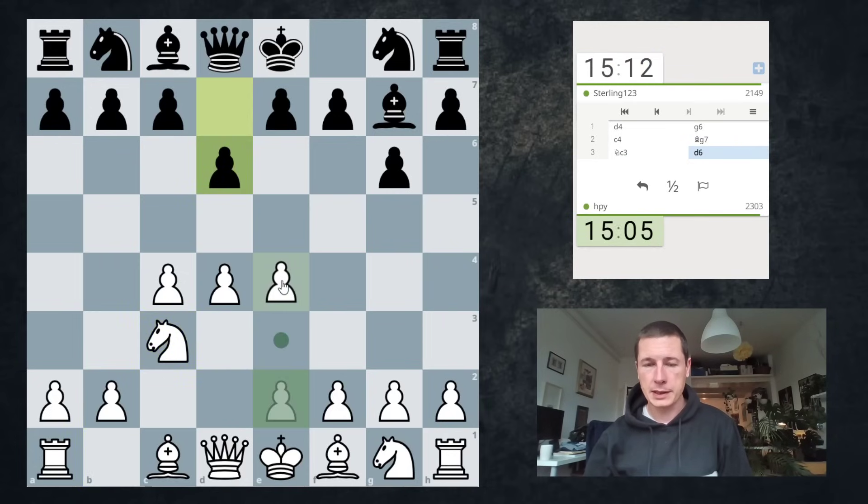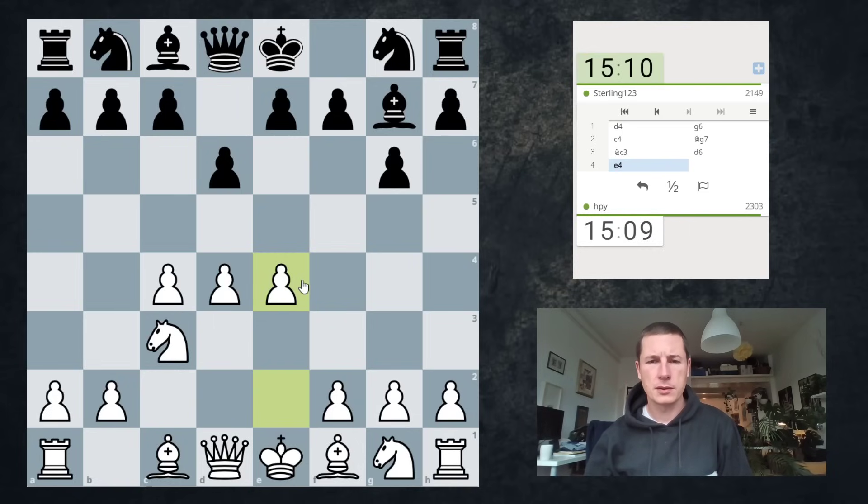Now we just have a normal King's Indian without the knight on f6. Is there a difference? No, I know this. This is okay. My opponent is 2150.